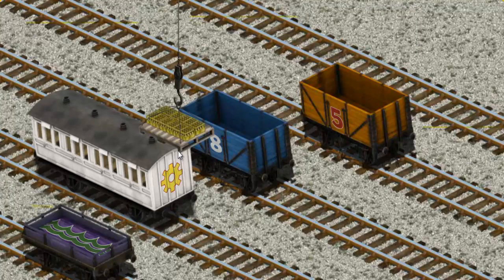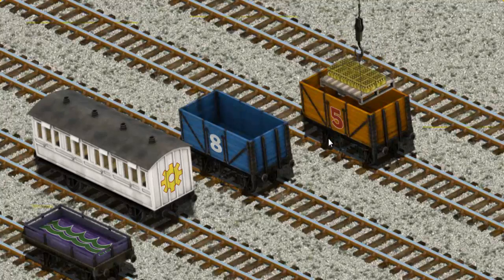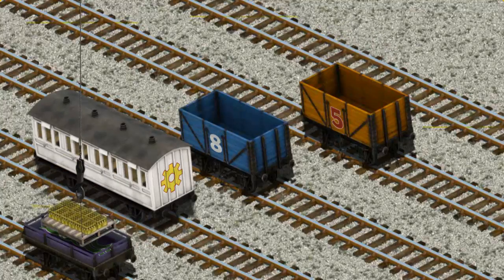Show Cranky where the purple flatbed with the green waves is. Pick another one. There you go.